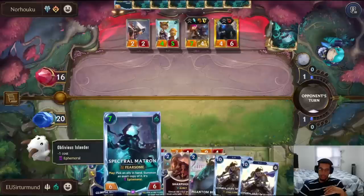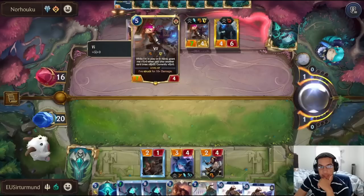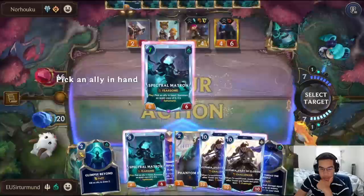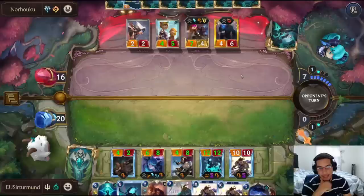This is why I thought it was important to do this on the Matron instead of anywhere else. Now we have a pretty good curve — we can do Matron into Citra, have a second Matron ready, kill all his units, and Gwen is going to be pretty powerful as well. Everything has Challenger. The only downside is I kind of want to keep one unit alive so we can buff it with the second Matron.